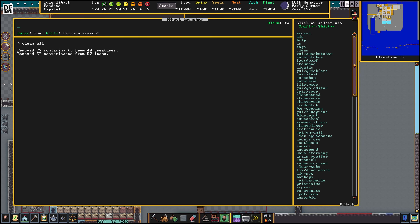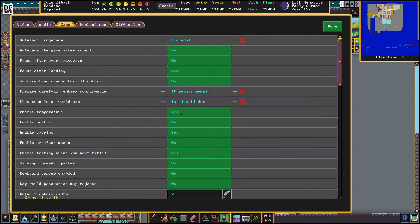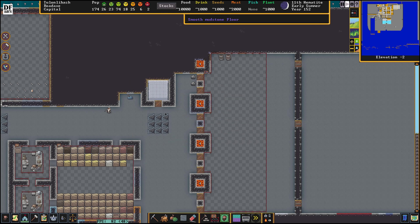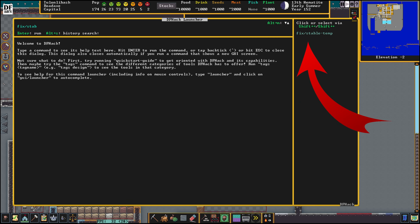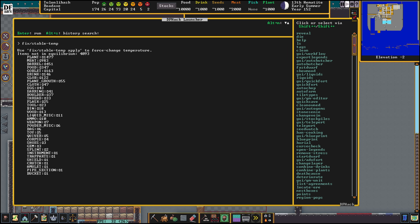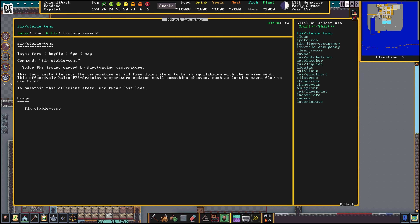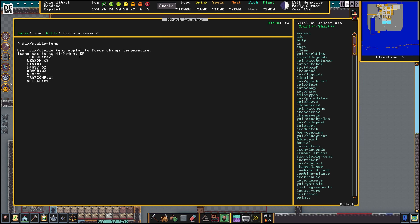In Settings > Game, temperature is currently enabled, and temperature calculations can have a bit of an effect on game performance. Hit Ctrl+Shift+D and type 'fix/stable-temp' — you can just click on the suggestion and hit Enter. This finds 4,093 items that are not in a temperature equilibrium, meaning the game is doing calculations on all of them. Running it again with 'apply' updated 4,549 items, and now it's only finding 55 items remaining — pretty good.